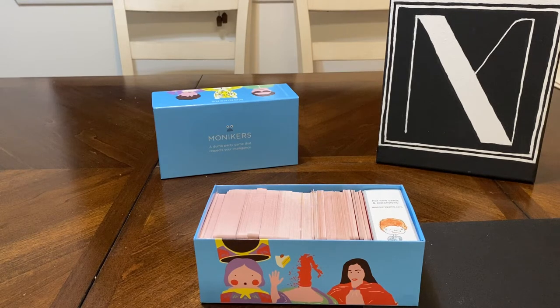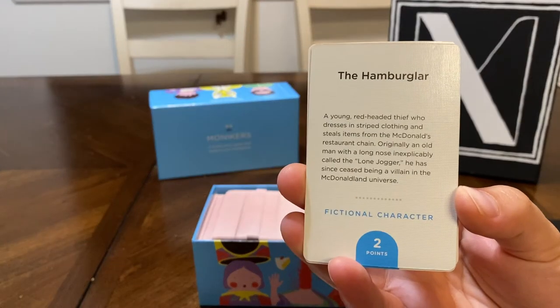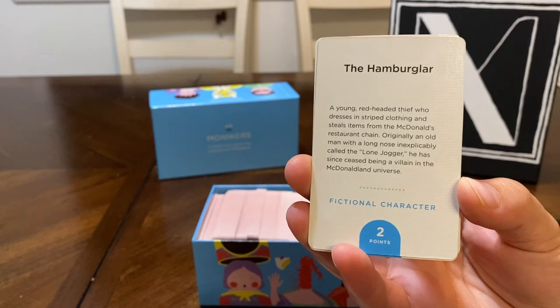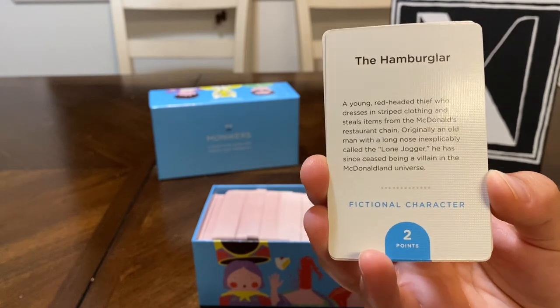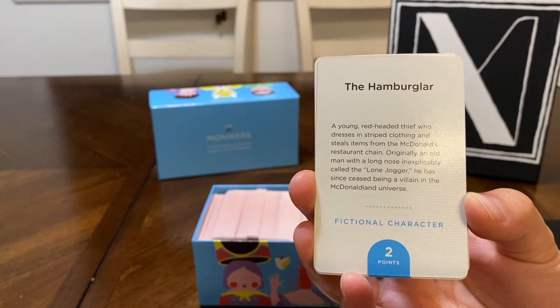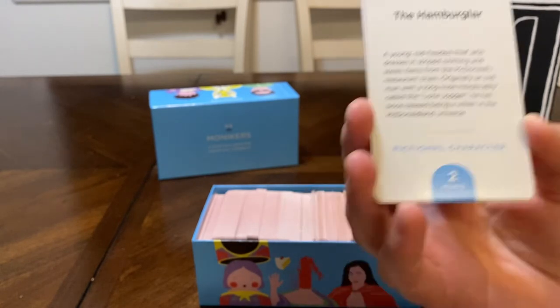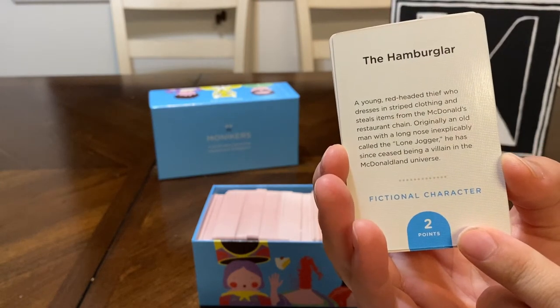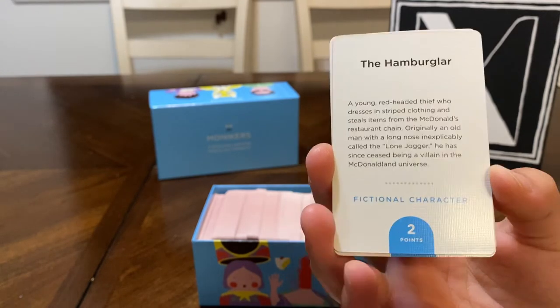The first round involves using any words, sounds, or gestures to get your partner to guess the card that you have in front of you. For instance, if you had the Hamburglar, there is a description below that can help you. You're basically trying to get the person to guess the word, so you'll start to describe things. You can even read the card, but there are only 60 seconds that you get per turn, so you definitely don't want to read that card if you can help it. You'll notice at the bottom there are points that are accrued, and these are going to be counted at the end of each round cumulatively over the three total rounds.